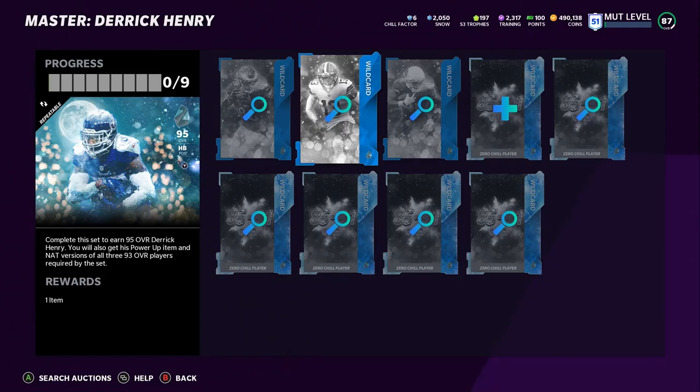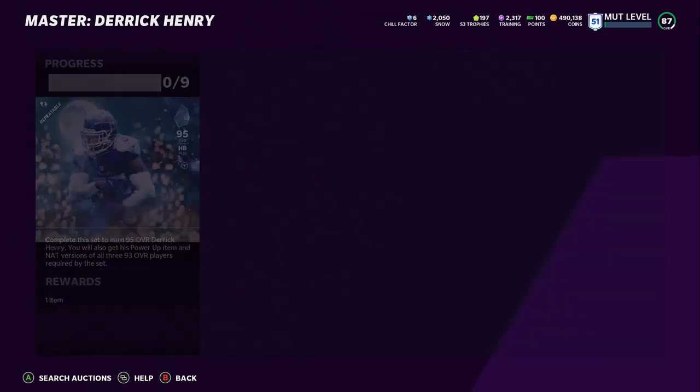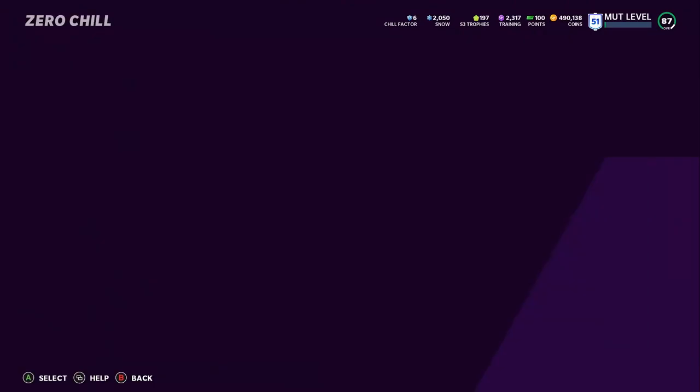Remember that math — 495k total to do this set. But you get Derrick Henry back, plus you get three of those NAT cards back, so it's technically still a value. You're getting about a 300k card, and for an additional 195k you're getting three cards that go for 135k each. It's not a bad value just yet, but now this is where the magic happens.